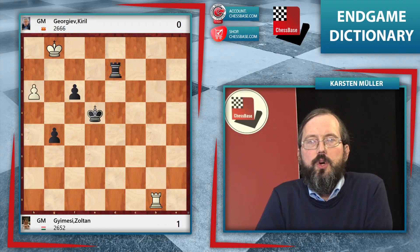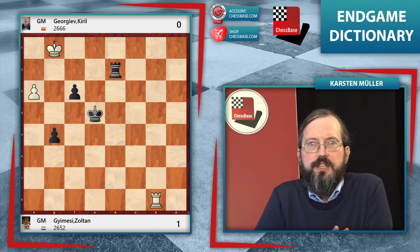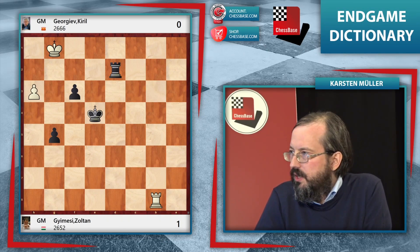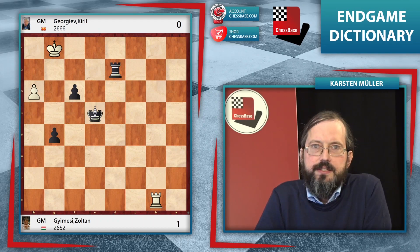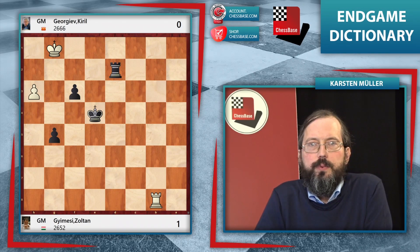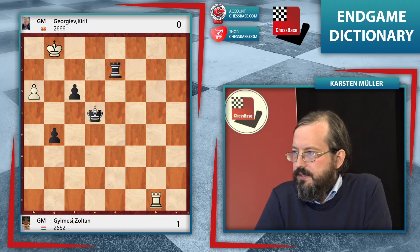Umbrella. Of course in the Hamburg weather you usually need an umbrella, that's clear, but what is an umbrella in chess, you may ask? Well, an umbrella is a pawn which shelters the attacking king from the reign of rook checks of the defending rook. A typical winning technique in a rook ending is to lure an enemy pawn to an important file so that the attacking king can then shelter behind it.